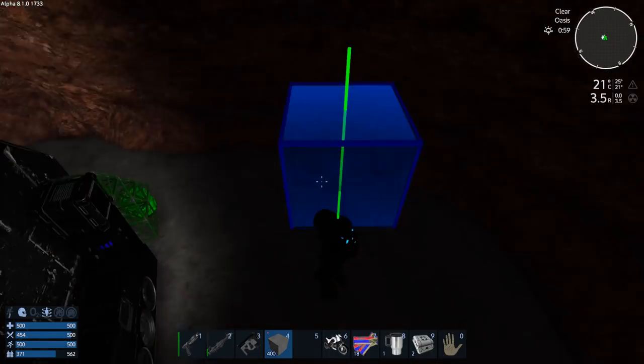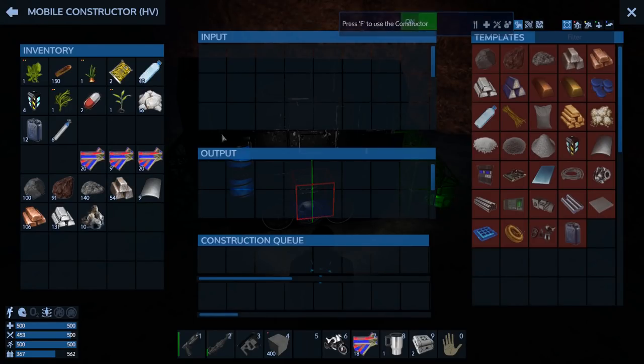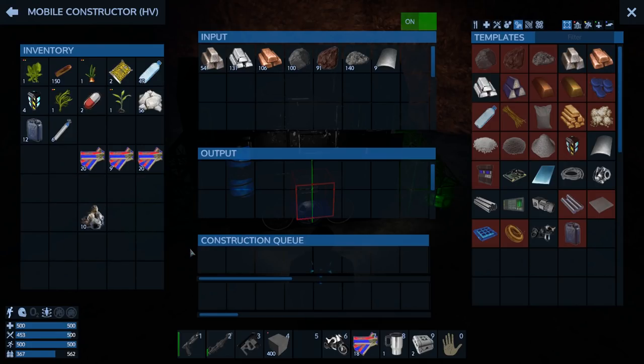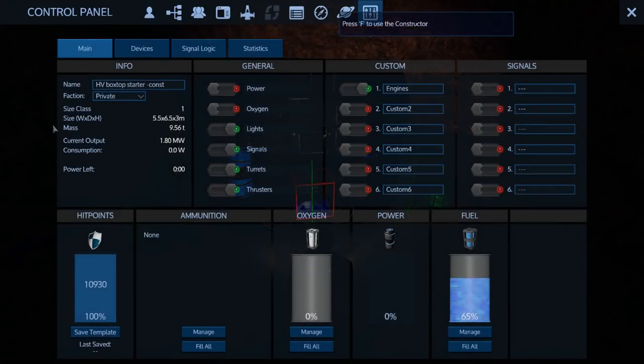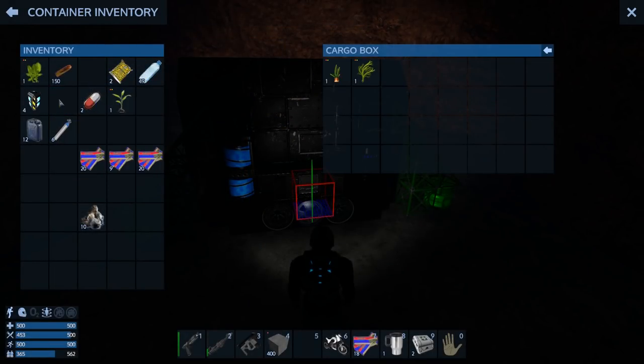It should be hitting daylight pretty soon here, so we're going to go exploring in the daylight. Let's get this in here — we've got one cargo box, so we can put that stuff in there.